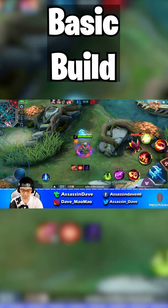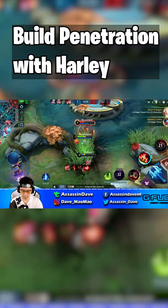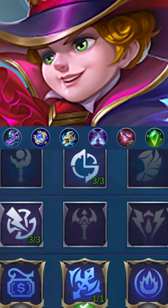Master Harley in 1 minute — must know basics and build. Harley's passive allows him to add additional magic penetration. With the proper build, Harley is one of the easiest mages in the game to reach the highest negative magic defense on an enemy, which allows him to deal double the damage as true damage. Here's the build you can use to destroy with Harley.